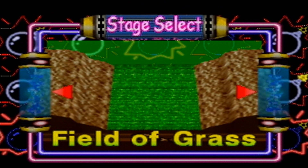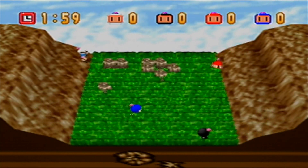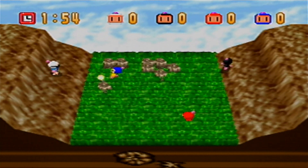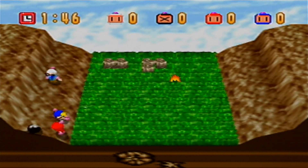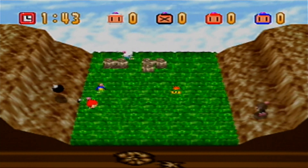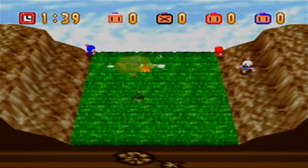Let's do Field of Grass. This is the last base game course - the one you have without unlocking, since you unlock the other four courses. The gimmick for this one is that there's a bunch of grass. Sometimes the grass can shield where your bombs are, so that can be kind of tricky to deal with. You can also kick bombs off, which is a unique thing you can do for this particular course.